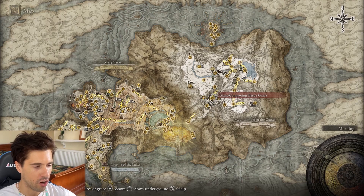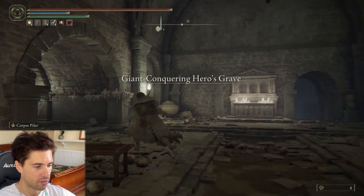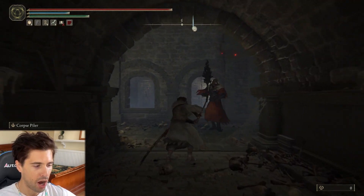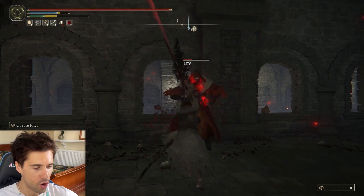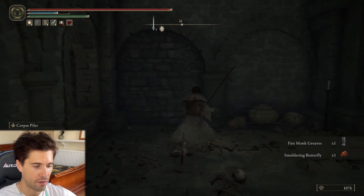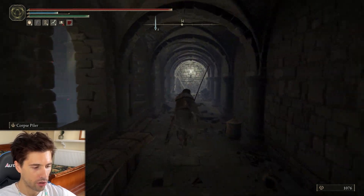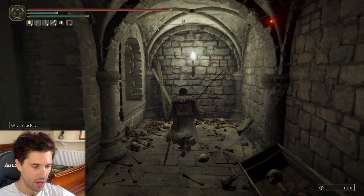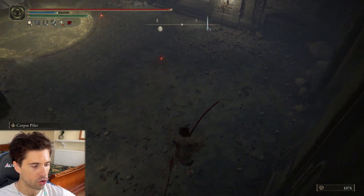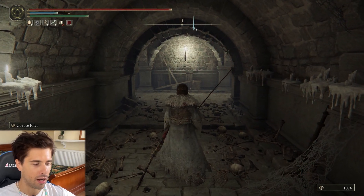Head to the Giant Conquering Hero's Grave, located in the Mountaintop of the Giants. Starting from the site of grace, head left down the corridor. There'll be a flame monk here but I'd suggest running right by him as this is not the flame monk that drops the sword. He does drop the less rare flame mace though, so if you wanted to farm that feel free to give him a bash. Now head down the corridor to the right and hit the fake wall ahead of you. This opens up a really handy shortcut that'll save a whole load of time and means you won't have to fight anyone on your way to the weapon farm. If you go the other way, you'll have to fight a watchdog and some imps and they are annoying.